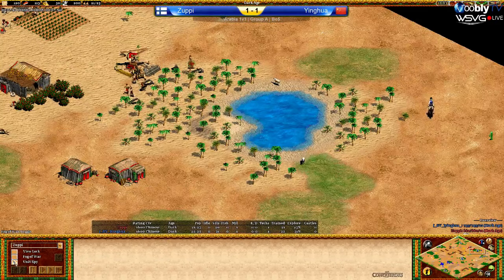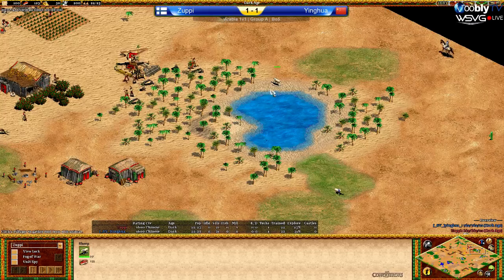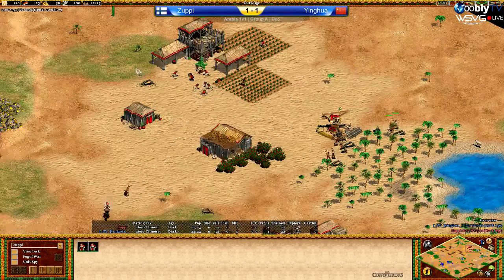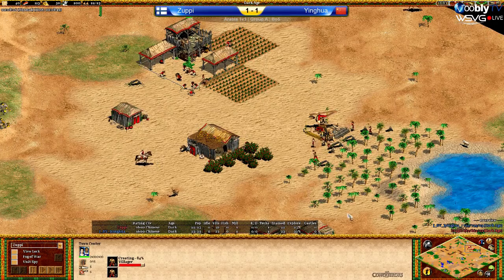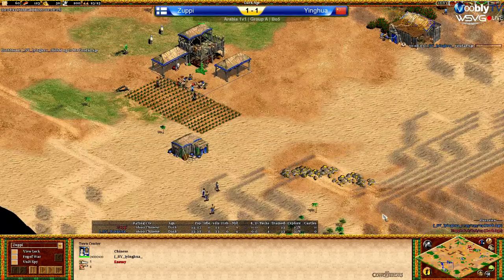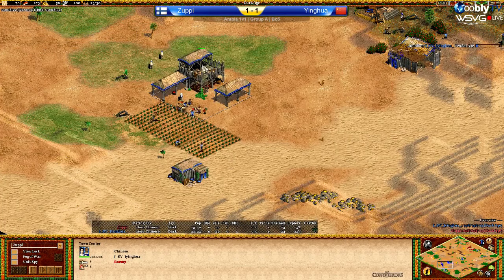Yinghua's gonna find some sheep here that Zoopy, for some reason, did not find. He's one tile away from seeing that sheep. Yinghua's just gonna take that sheep away — there's one left there. Zoopy's pushing deer towards his town center. Looking at the Chinese food economy, it looks like Yinghua is clicking up to Feudal Age already on 23 pop, and we'll be going for Scouts as far as I can tell. He's not on gold and I don't see the Barracks coming up, though Men-at-Arms is another viable strategy.